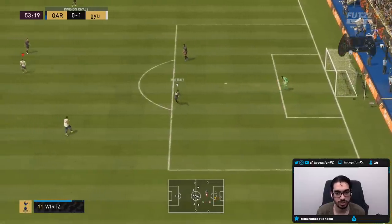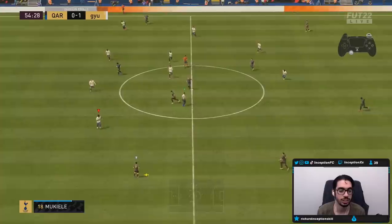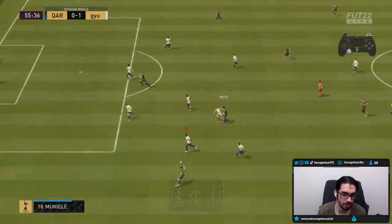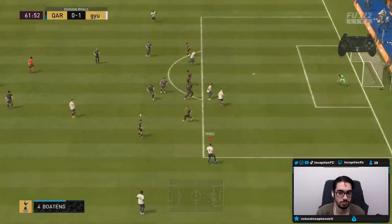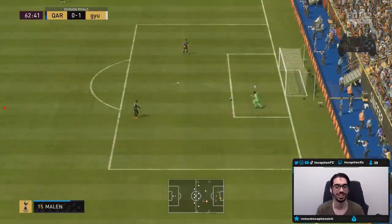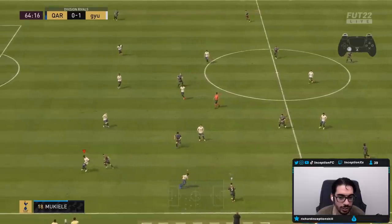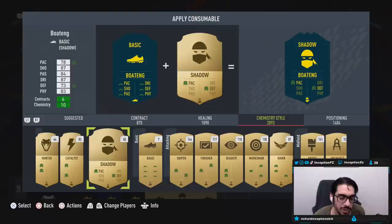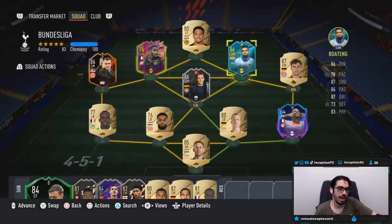The whole buildup play was definitely nice, but the one thing I'm noticing, guys, is body type and height. That's where you may actually want to give him the engine chemistry style, potentially - it really depends on how you want to play him in-game. I also noticed that he definitely needs a pace adjustment as well to compensate for that body type. For the next game, we're gonna boost his acceleration and sprint speed as much as possible.